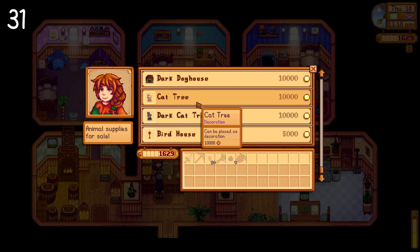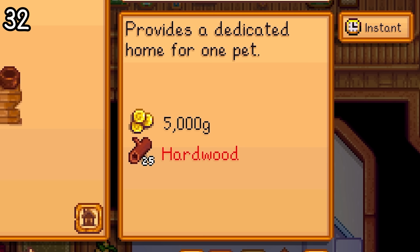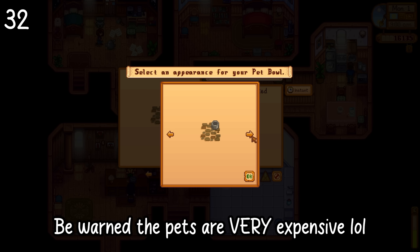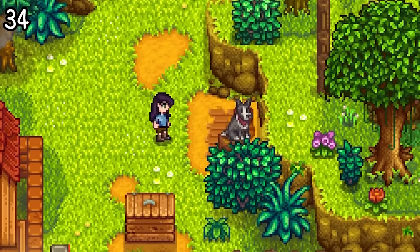Pets are a pretty big part of this update. Marnie actually sells cat trees and dog houses for your furry little friends, and Robin sells extra bowls to be built — though for a hefty price, with that 25 hardwood ingredient. But this means once you get new bowls, you can collect as many pets as you want, including turtles, which is something I got spoiled on, but that's okay because they're really really cute.